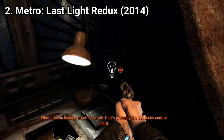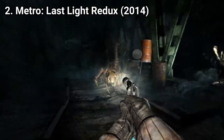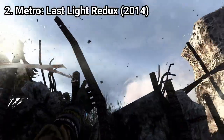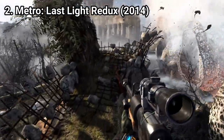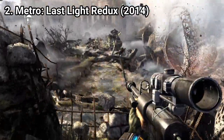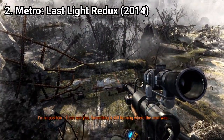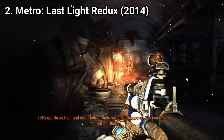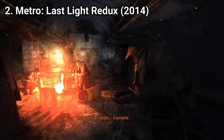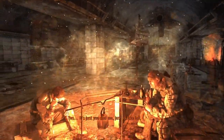Metro Last Light manages to keep the same gameplay mechanics while integrating them into a more epic story. And if you play the two games one after the other, it makes sense. The action escalates more and more, passing you through some memorable epic moments. In fact, the two games feel so related that you could call them two parts of the same adventure — Metro 2033 being part 1 and Last Light being part 2.